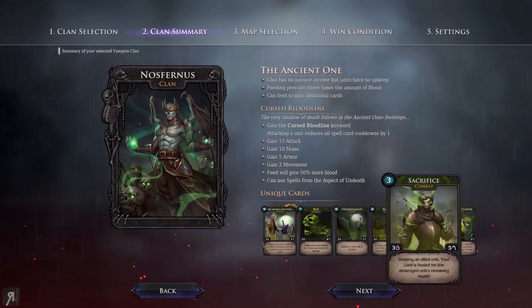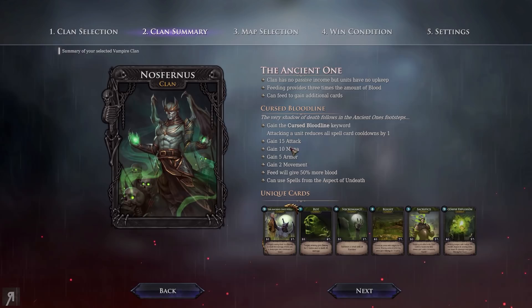The Cursed Bloodline ability means attacking a unit reduces all spell card cooldowns by one — as you can see, you have all these spell cards to use. Feed is going to give 50% more blood.